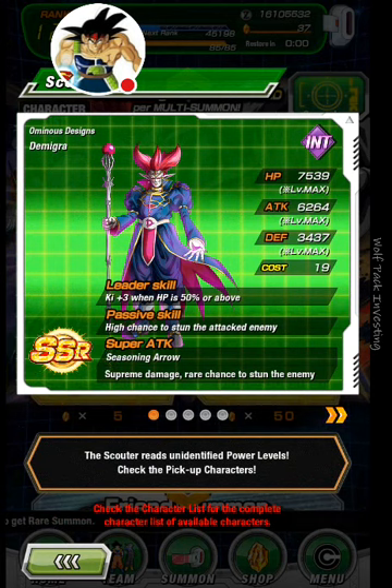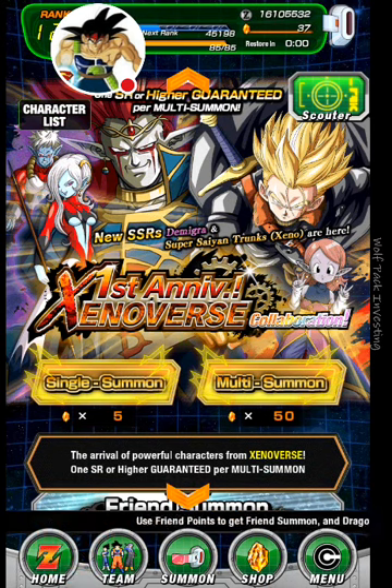Demi Grah, Ent type. Key plus 3 when HP is 50% or above. Passive is high chance to stun the attacked enemy. Super Attack is Seasoned Arrow, Extreme Damage, rare chance to stun enemy. So he's a stunner. That's not bad.